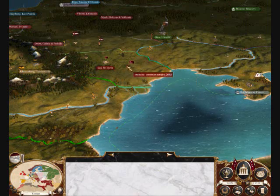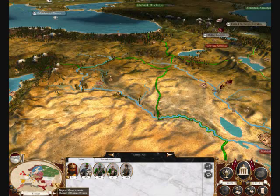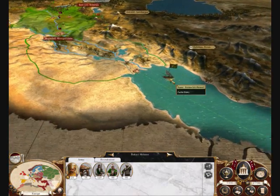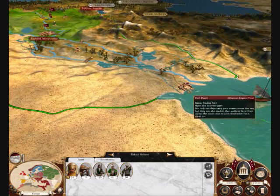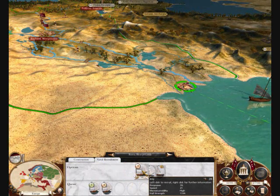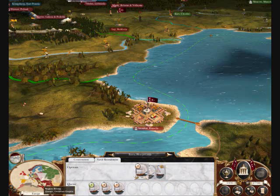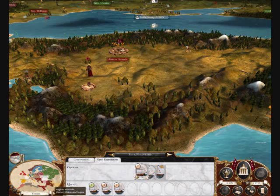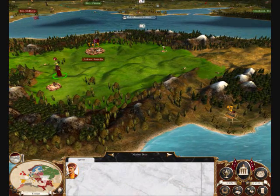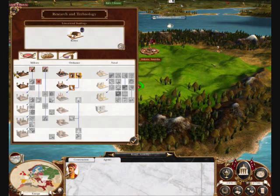I'm surrounded already by infidels, and looking at my armies, there's a navy right there. I think I'm going to send these guys down and start recruiting a couple of ships, because I suspect the Persians will declare war on me. Other than that, I don't have a lot of standing troops, so I'm just going to start investing in my economy and getting in some income and work from there.